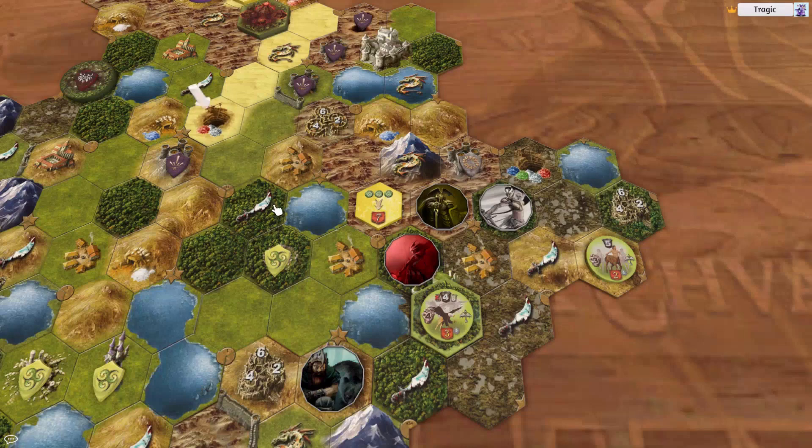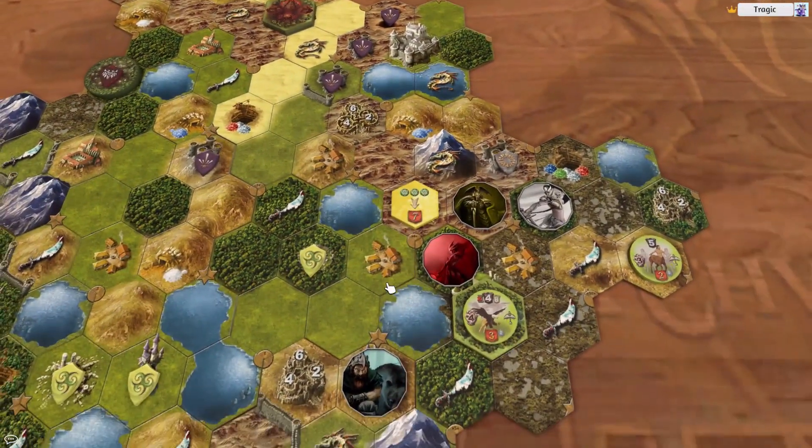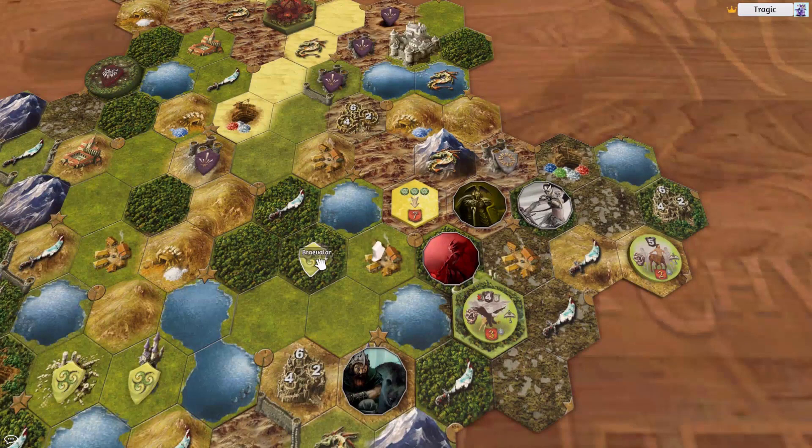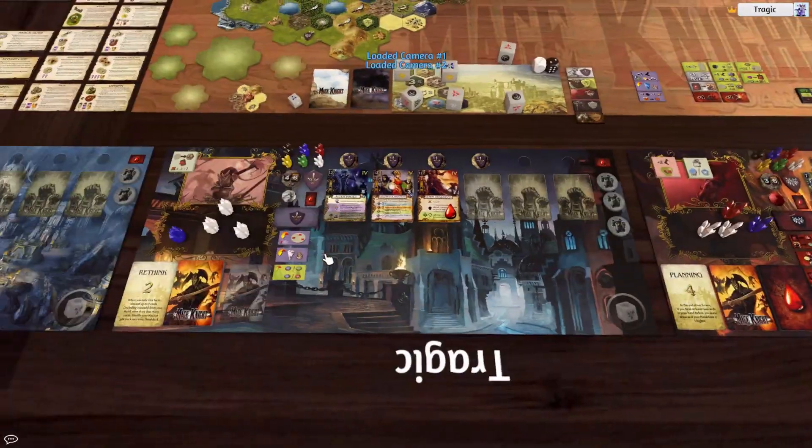It would be great to get into the crystal mine. We need about 15 movement to get into the mine — one, two... five, six, seven, eight, nine, ten, 15. Counting the other route: four, eight, nine, 10, 11, 12, 13. So anyway, let's see what we can produce — we have lots of wounds and need to plan carefully.